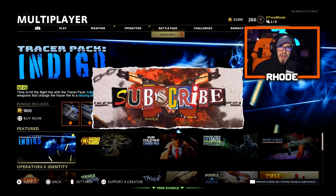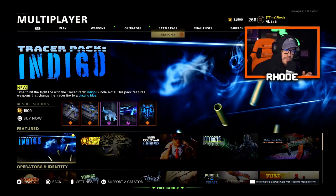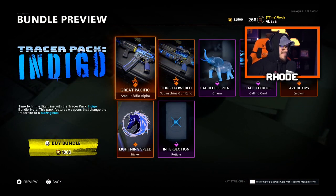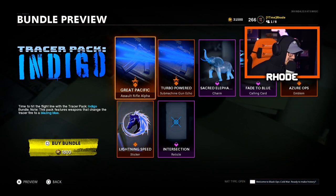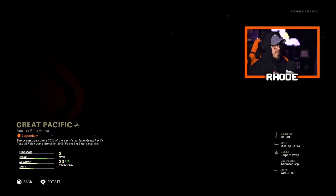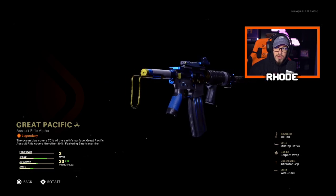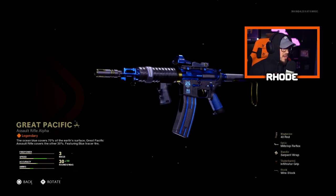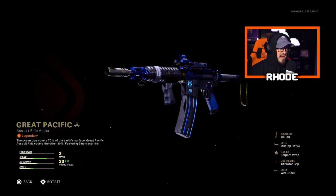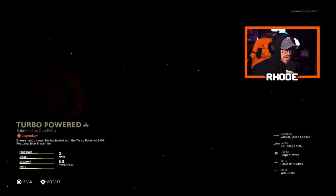YouTube, what it do baby, we are back with another video. Today they just dropped a tracer pack — Indigo — here in Cold War and Warzone, so we're gonna see what it's like. Let's jump right into this bundle. These blue chasers are gonna be nice, indigo tracer rounds. We have the Great Pacific assault rifle alpha, which is the XM4. It reminds me of the Stem the Tide M4 from Modern Warfare. It's got gold, it's got the blue — very clean, I like that a lot.